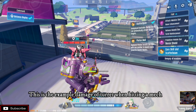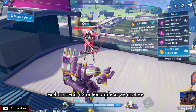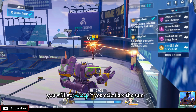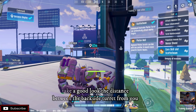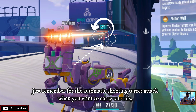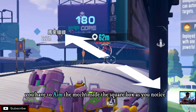This is the example damage of the turret when hitting a mech — each turret does 68 damage as an example. If you drop all of them properly you will get 204. Now take a good look at the distance between the backside turrets from you — with only about 62 meter range up to your opponent. Just remember, for the automatic shooting turret attack, you have to aim the mech inside the square box as you notice.